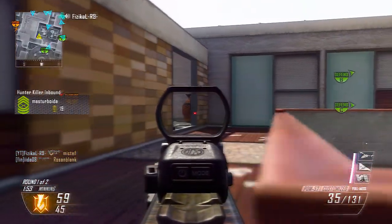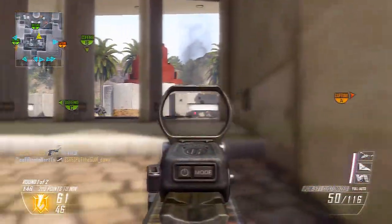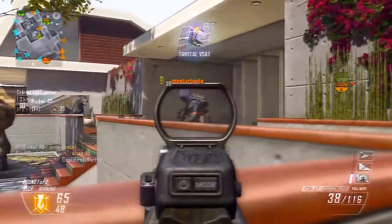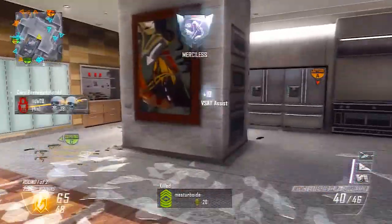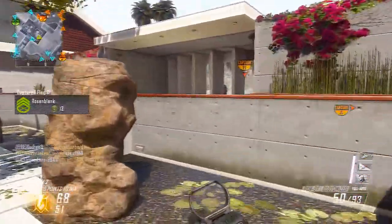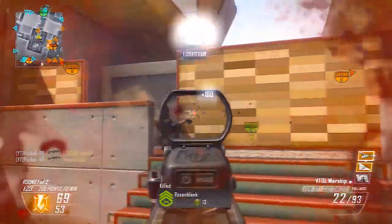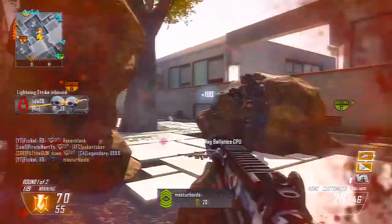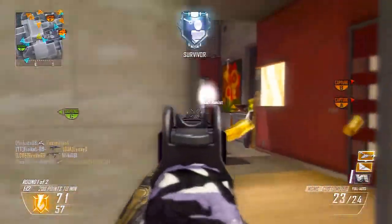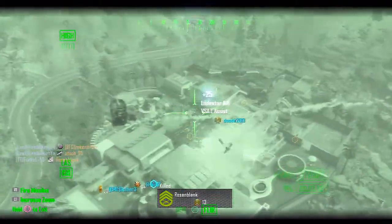In terms of killstreaks in this game, I'm using the Orbital VSAT — but I'm just going to call it the Blackbird — the Lodestar, which is the reaper-type killstreak, and the VTOL Warship. I haven't unlocked the Swarm yet, but I think this setup is really good for high-scoring gameplays. Here you can see this sticky situation — I don't know how I managed to stay alive, but I kept going and then accidentally called in my Blackbird in the middle of nowhere.